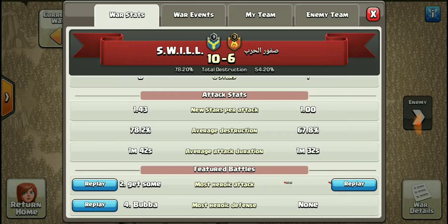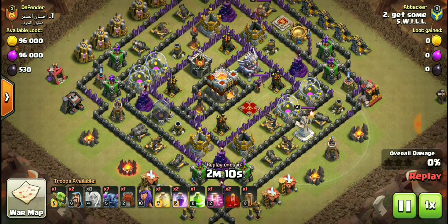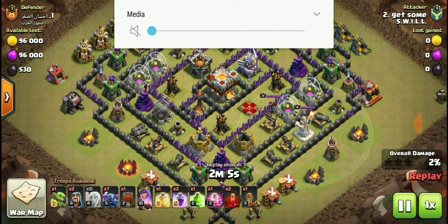Most heroic attack goes to Get Some, and most heroic defense goes to Bubba. Let's check out Get Some's attack and see what he did to their number one base.